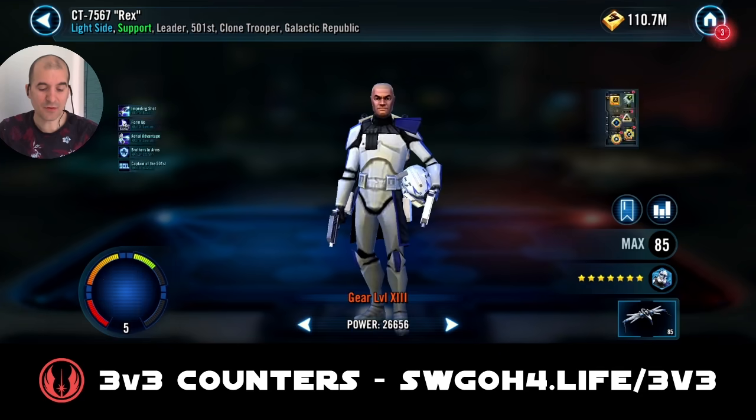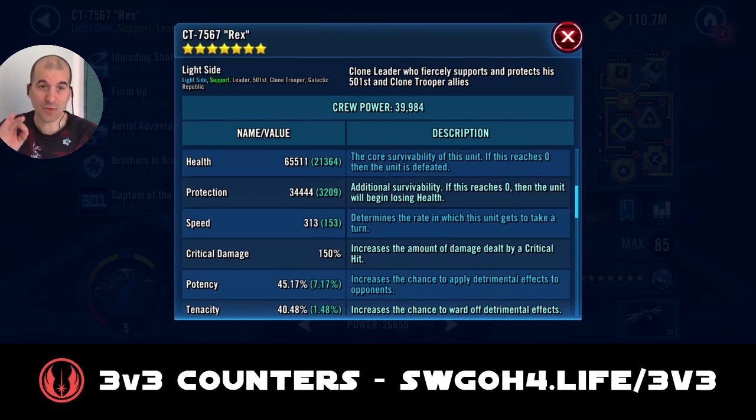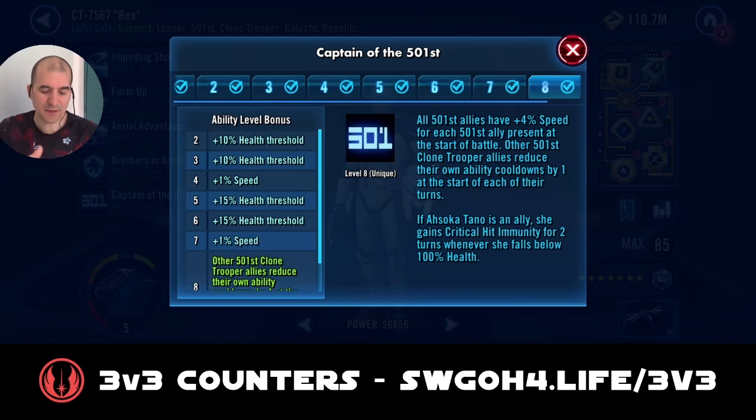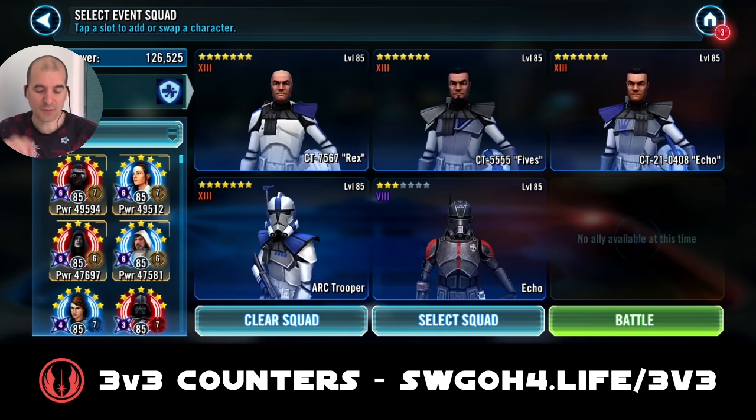I'll be using Hero Rex leadership. In terms of mods for Rex, in order for Rex to go first and for this to work smoothly, you absolutely have to make sure your Rex goes first. You have to bump his speed to 310 or higher. Once I did that, Rex was able to go first and he does gain some extra speed from his unique, which puts his speed even further. Mod Rex for maximum speed.